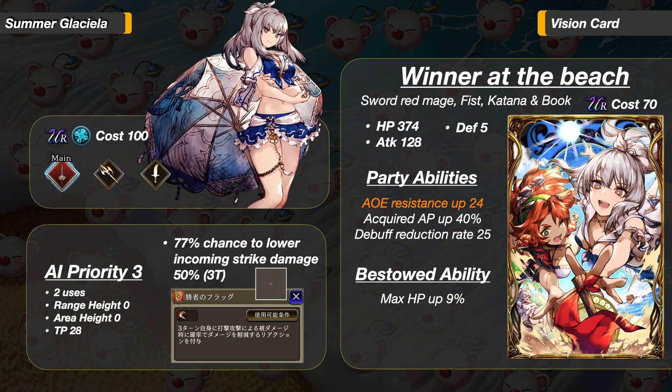Now let's look at her Vision Card — it is a very good one with a Vision ability. The card supports Sword Red Mage, Fist, Katana, and Book. Stats are HP 374, Attack 128, and 5 Defense. Party abilities are AoE Resistance 24, Acquired AP Up 40, and Debuff Reduction Rate 25. With this VC as main, Summer Glaciela would have 55 Debuff Reduction Rate at all times. Interestingly, this is the third AoE Resistance card for strike teams. The bestowed ability is Max HP Up 9%. The Vision ability is a self-buff usable by most sword-wielding units, giving the user an additional reaction ability for 3 turns — a 77% chance to lower incoming strike damage by 50%. This gives her more survivability against White Dress Aulia, but it could be difficult to get a third buff off. You could also give this ability to your other units.